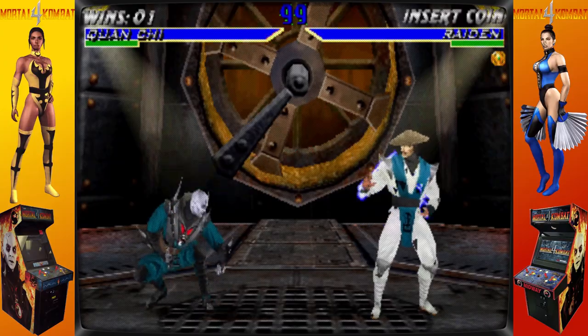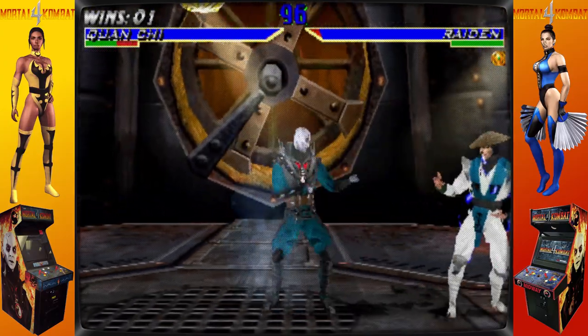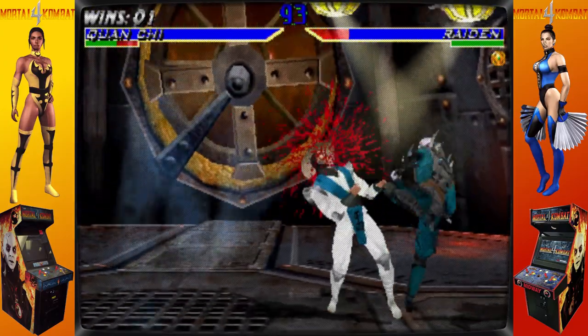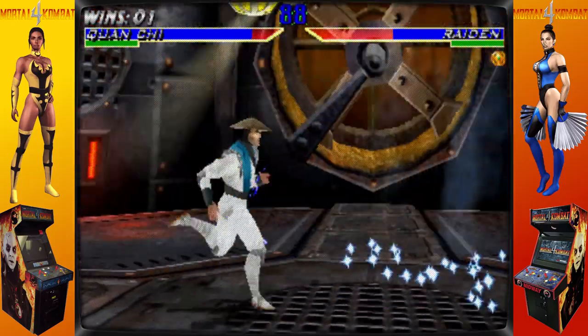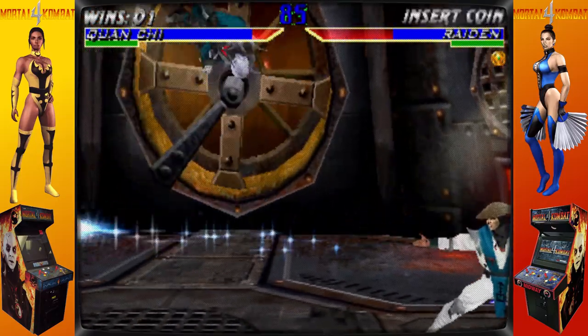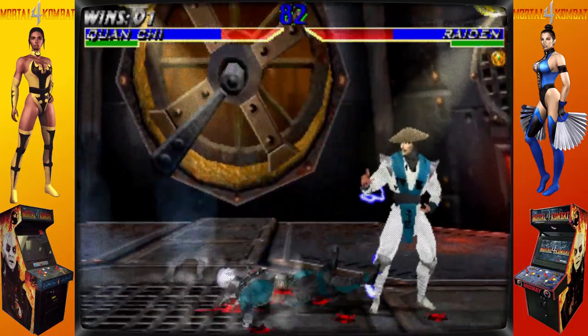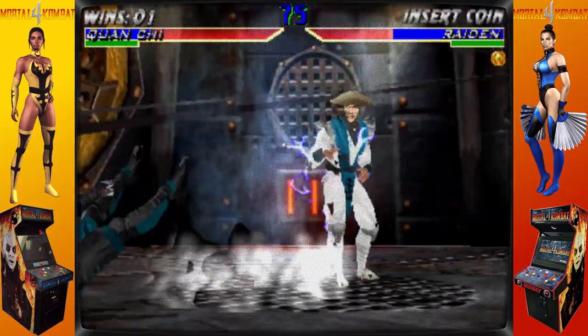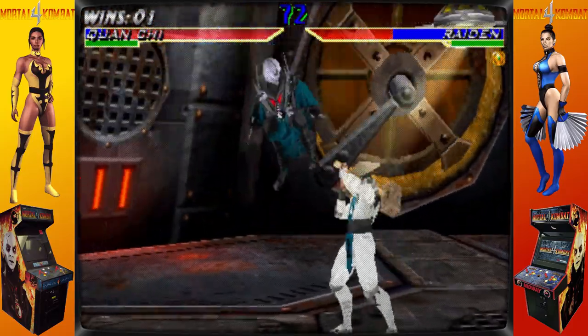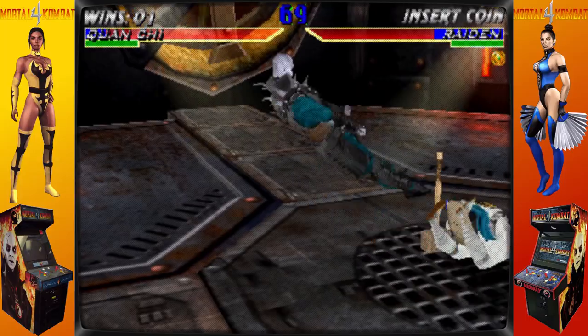Unlike Mortal Kombat Trilogy, which featured a variety of finishing moves, Mortal Kombat 4 features the standard two fatalities per character, as well as two stage fatalities that can only be performed in specific arenas and involve the winning character throwing their opponent into a section of the arena where they are killed. Unlike the first three games, this one lacks non-playable boss characters, with the exception of Goro in the home versions.